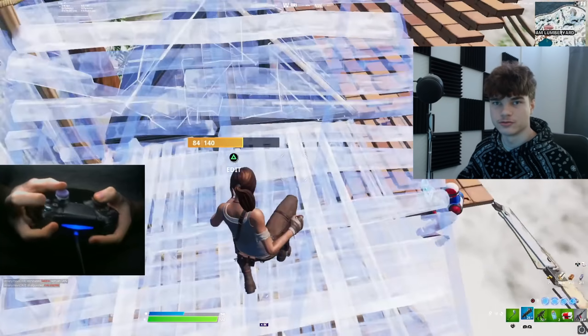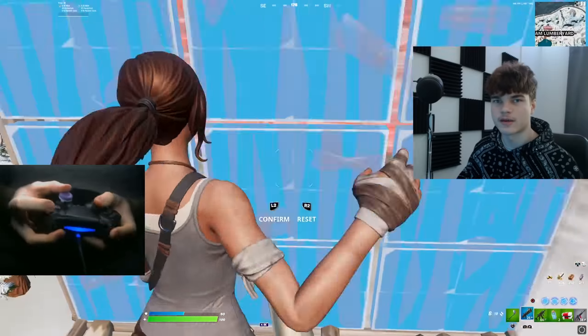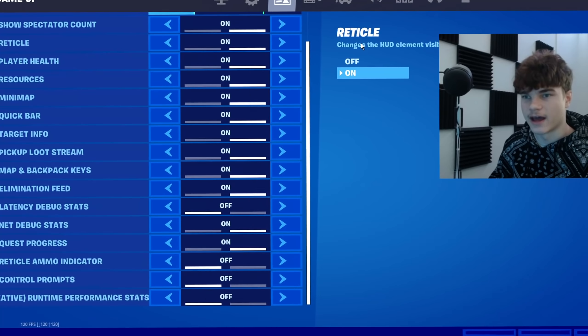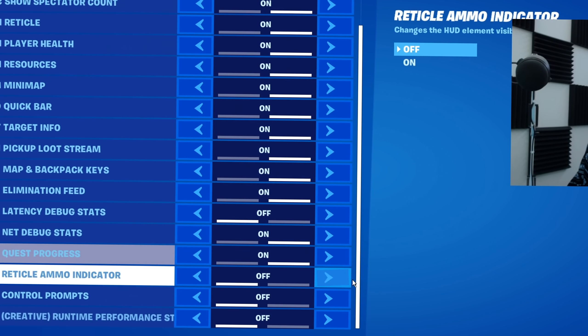Then we're moving on to your HUD scale, which means your map, your health bar, guns, and all of that. I personally recommend keeping this at a percentage where you can still see them, but you want to make sure they're small and not too big. And for what you should keep off and on here, this is what I recommend.